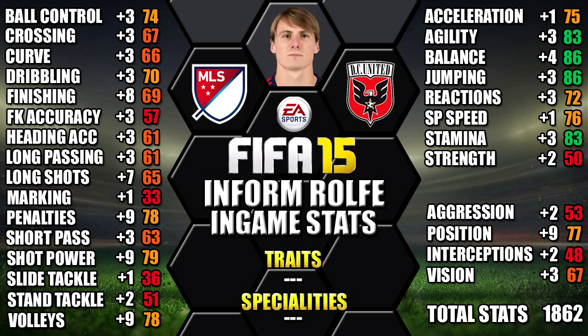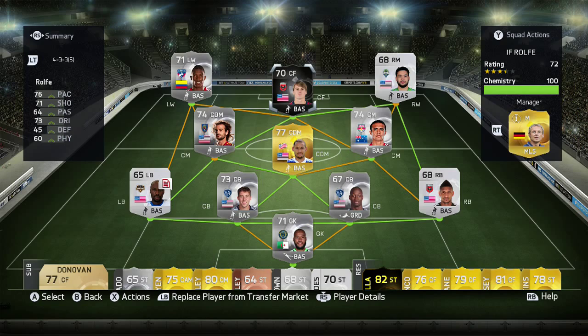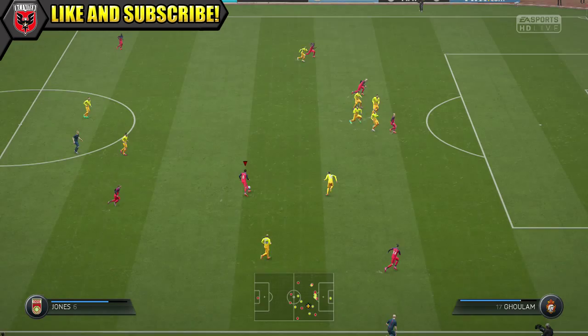This is the team we used Informed Rolfe in — a 4-3-3 false 9 MLS team with Rolfe at centre forward. Now onto the gameplays, so you can see how he was performing for us.